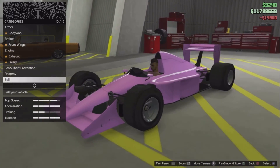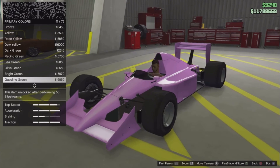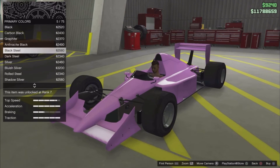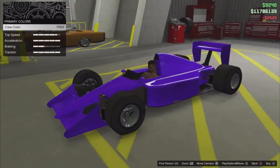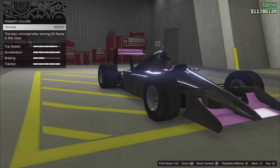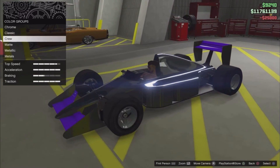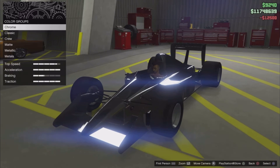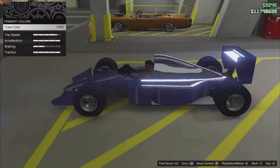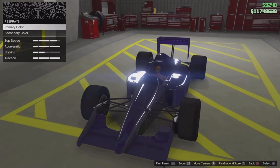Here I'll show you how to make a chrome crew color. First, remove the pearlescent — you can add it back later. To make the chrome purple color: apply chrome first, then go back to primary colors, go to crew color, and as you can see it becomes a transparent purple going through the chrome. Make sure you go to secondary color and equip that too.